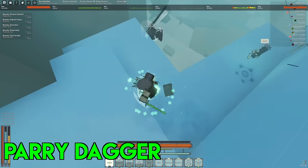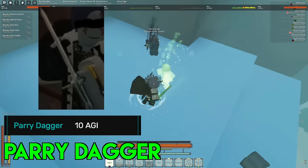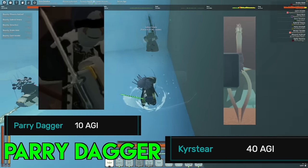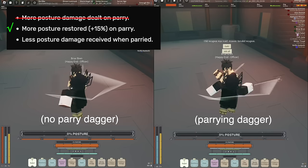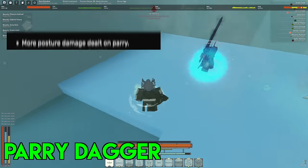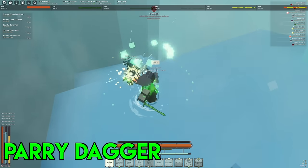The last sidearm that I'll be covering is parrying daggers. Currently, there are only two parrying daggers: the base parrying dagger, which requires 10 agility, and the kyro steer, which is an upgraded version that requires 40 agility. The wiki states that you get more posture damage dealt on parry, more posture restored on parry, and less posture damage received on parry. However, from my testing, only the more posture restored on parry seems to be true. This is a pretty small benefit, but if you don't want to use a shield or side gun, feel free to give parrying dagger a shot.